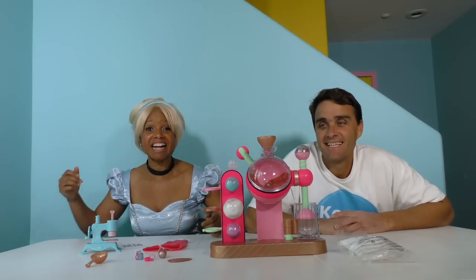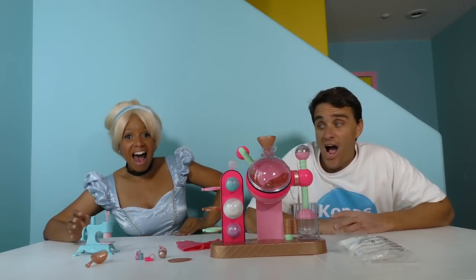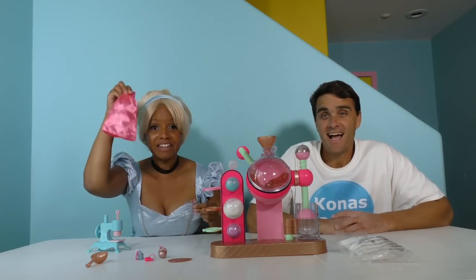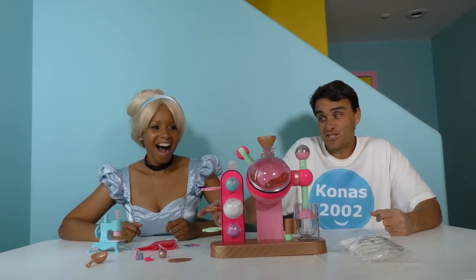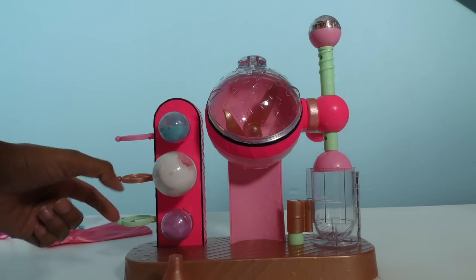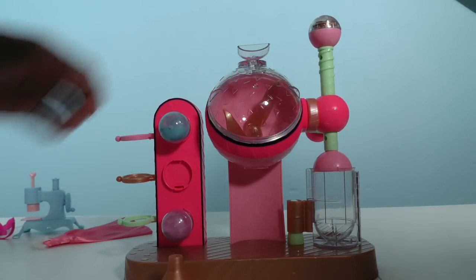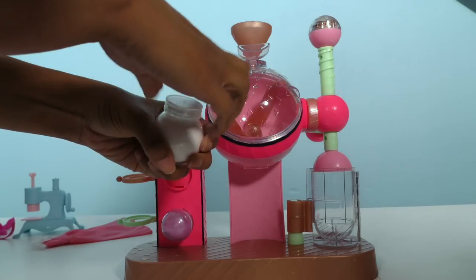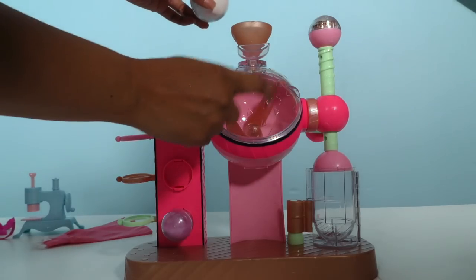Here we are, guys — the LOL Fizz Factory, all out of the box and ready for us to make Cinderella an LOL Ball. We've got Cinderella's dress, a sewing machine with dazzles. Here is the Home Fizz Factory. First thing we need is baking soda. So we go ahead and unscrew the baking soda out, open up the mixer — because this is the mixer — and we put it inside of there. Then we take our baking soda, unscrew it, and add the baking soda inside of the mixer bowl, which is inside of here.